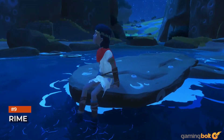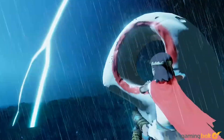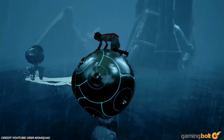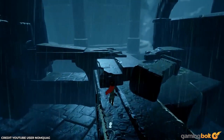Rime. Unlike many games on this list, Tequila Works' Rime employs an animated style. Still, its most gorgeous sights are something to behold, especially when traveling in the rain. On top of little ripples being seen on the ground, rain will drip down surfaces and even congregate in small puddles on edges.